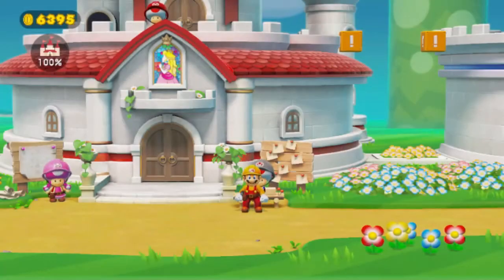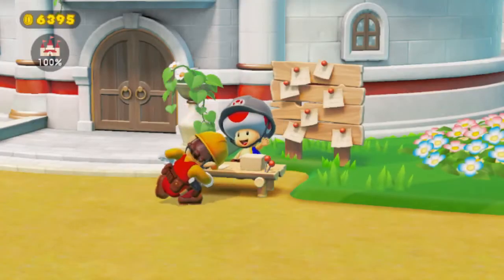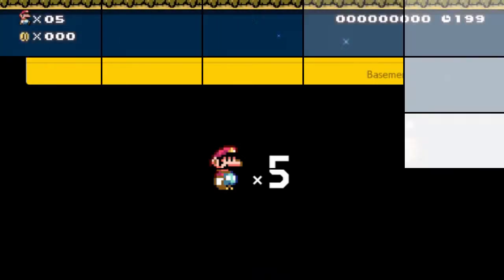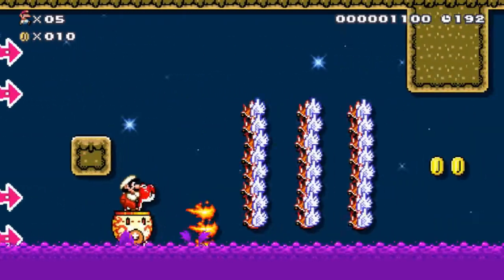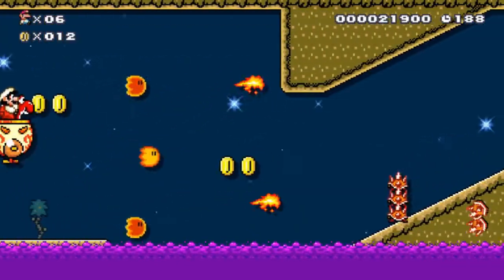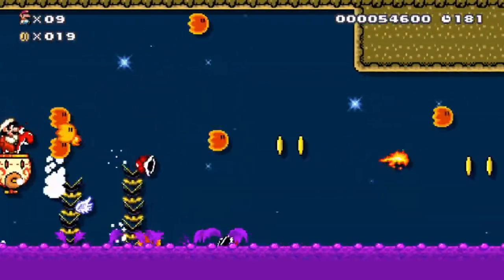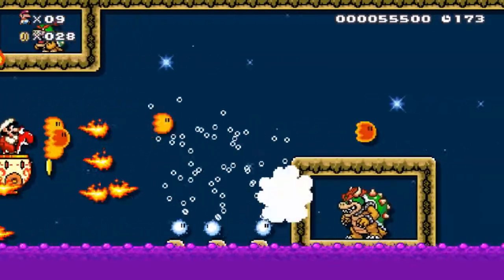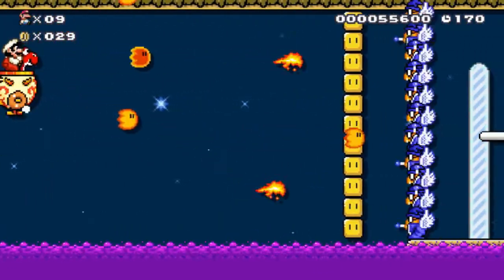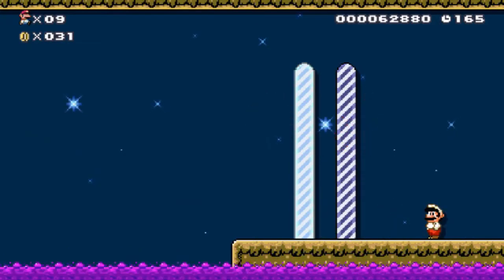Now that level 82 is done, we can continue on with more levels. Level 83: Red Yoshi's Highway of Flames. I always like the Yoshi levels — I try to save Yoshi to the best of my abilities, but sometimes Yoshi just ends up dying. Hopefully this is not one of those times. We would like our little red dinosaur to go to the finish goal with us. Unfortunately Yoshi drowned in the poison water. Poor Yoshi — I would have saved you but that water is poisonous for Mario; it would have killed me instantly.